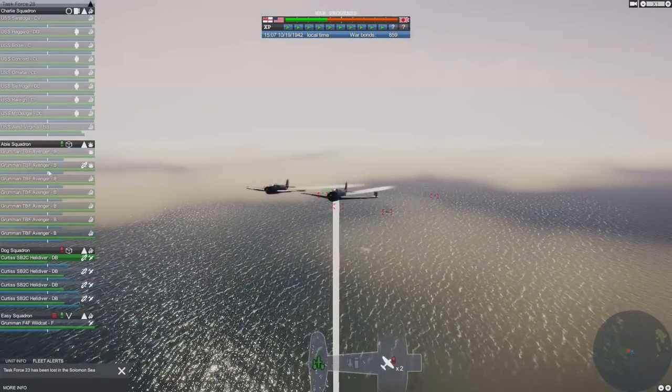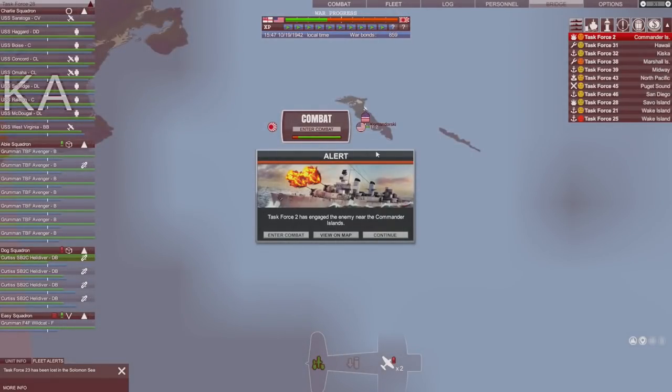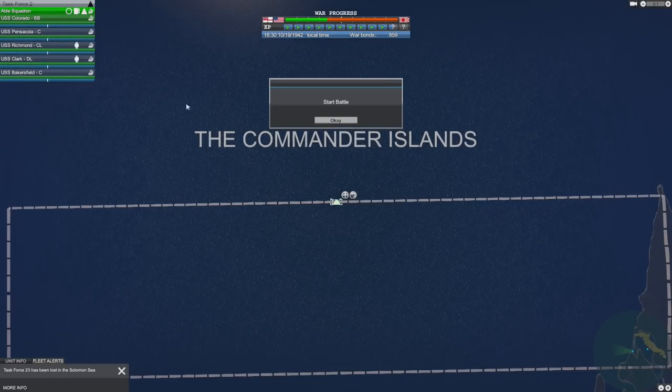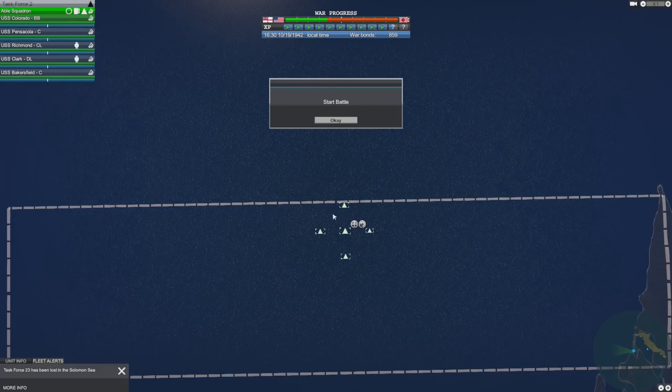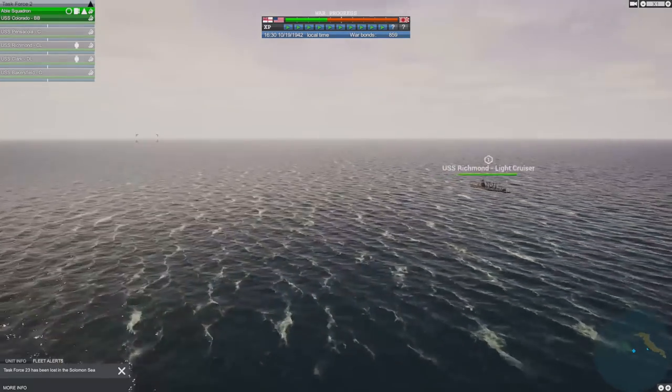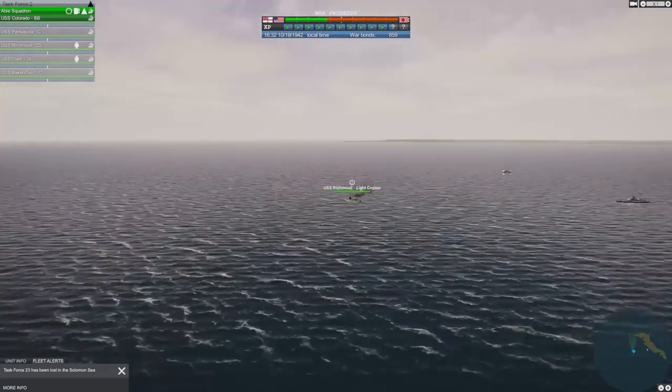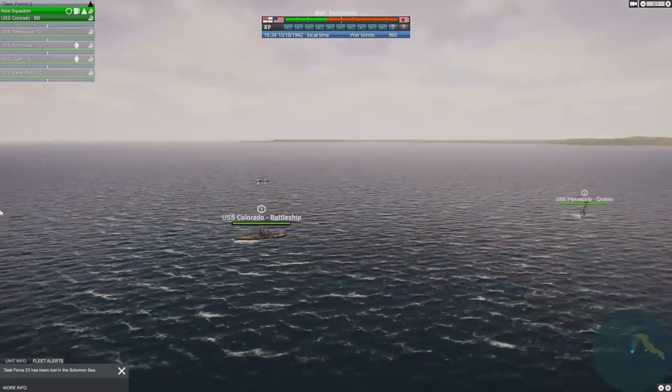We're going to have to wait for the Avengers to come in. Meanwhile, the Aleutian Islands Komandorski is under attack - Task Force 2 has been engaged by two destroyers. The airfields on the island have done quite a good job of whittling their numbers down. The Richmond is the light cruiser - that really antiquated looking one, yes, it looks World War One style. But we do have the battleship Colorado in the middle.